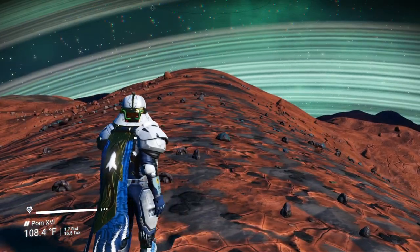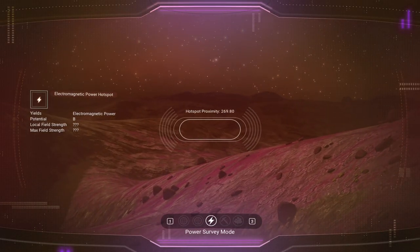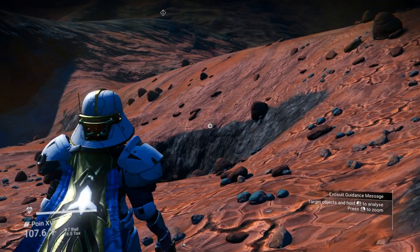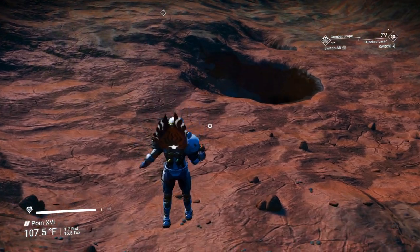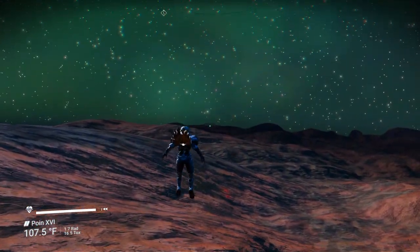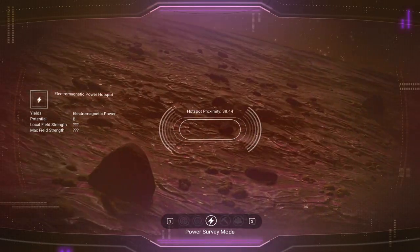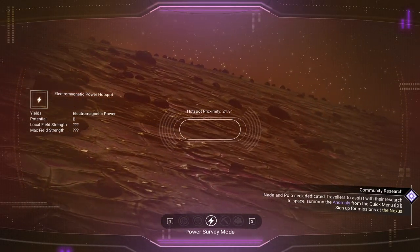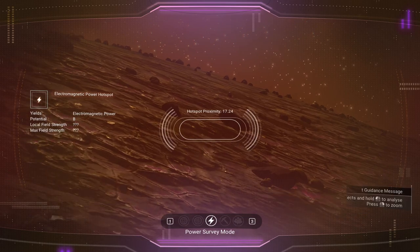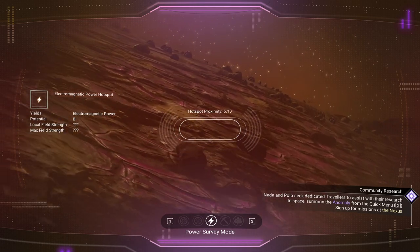We found ourselves a hot spot — it's a B rating so that's fine. This is the best part about airless planets — look at my jetpack charge! You can literally jetpack around the planet, you never have to hit the ground. So I guess this is where we're going to be building our sky base.